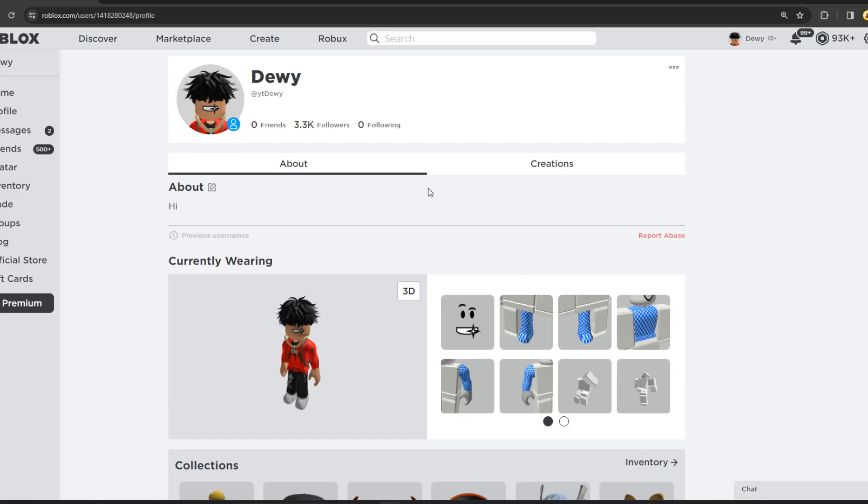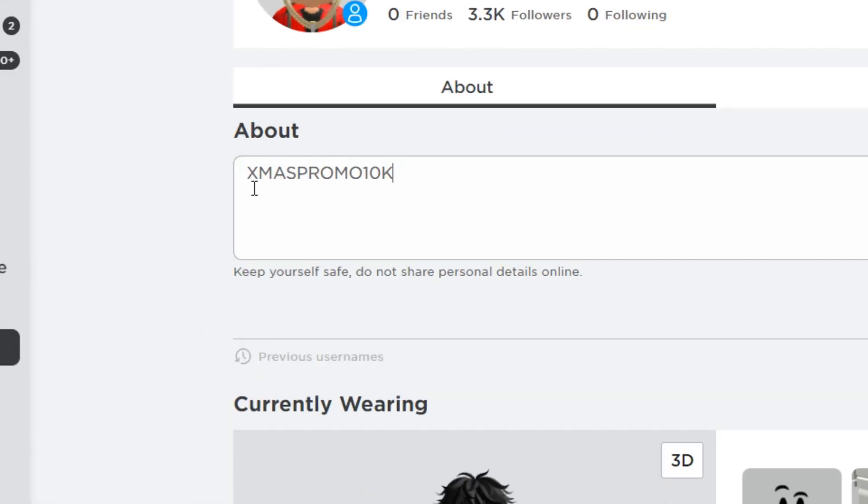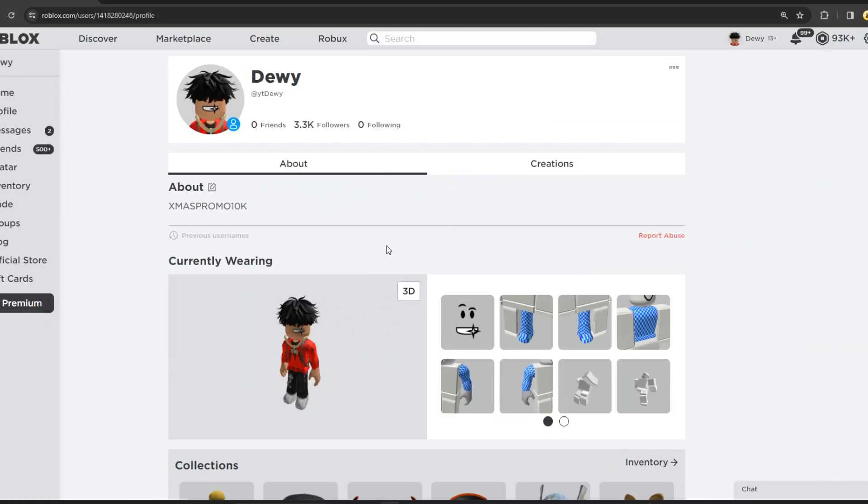Alright, to go ahead and get started off with this free Robux glitch, all you guys want to do now is go over to your profile page. Here I am — YT Dewey is my name and I have 3.3k followers. All you want to do now is go to your about section and type in this promo code: XmasPromo10k — that's X-M-A-S-P-R-O-M-O-10k. You guys want to go ahead and click save to your profile.